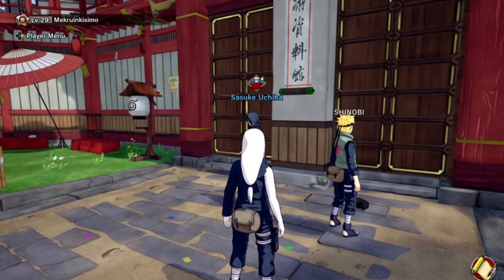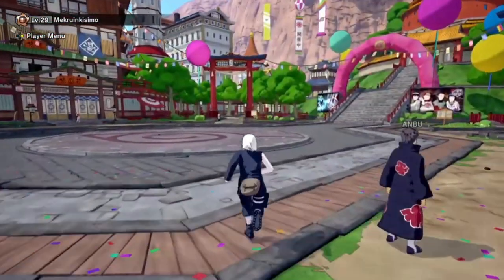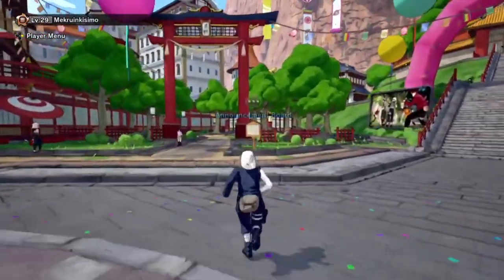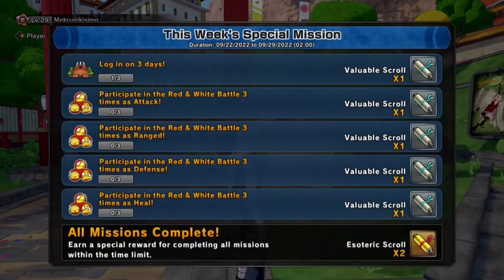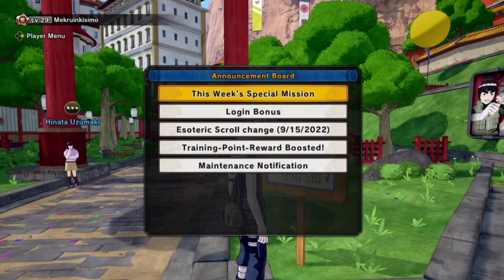The second method is to head over to the board and check this week's special missions. It tells you the things you can do and the missions you can complete to get two Xterra Skulls. For example: log on for three days, participate in the red and white battle three times as attack, range, defense, and heal. I recommend you check this every week, and look at the duration to see if you can do it all in one day.